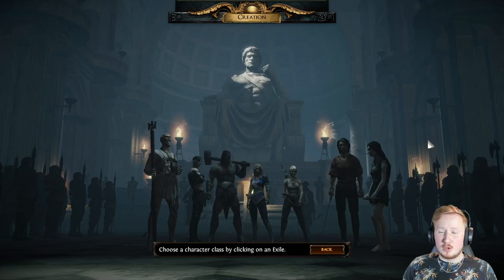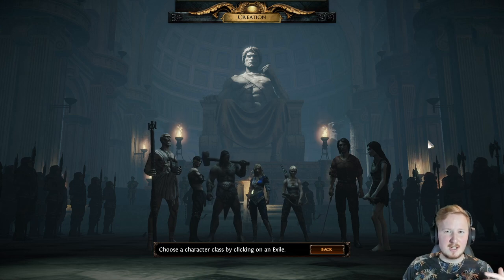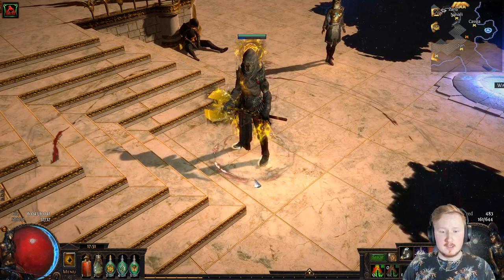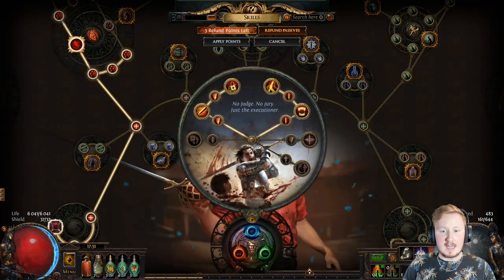To begin with the basics of the game, when you create a new character, you have six different characters to choose from. Each character has three different ascendancies to choose from, and each ascendancy is like a promotion in different ways. I'm leaving out Scion because it's a little bit too complicated to talk about for me right now. If we, for example, look at my character, who is a duelist, I have chosen the Slayer Ascendancy.